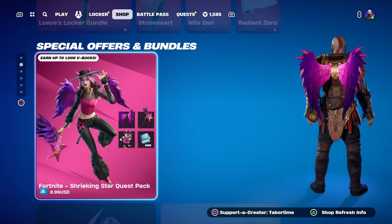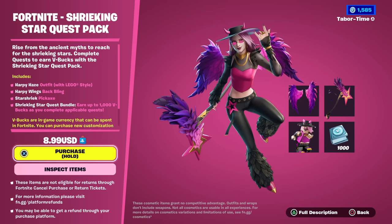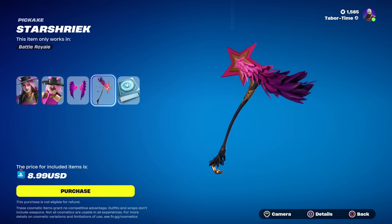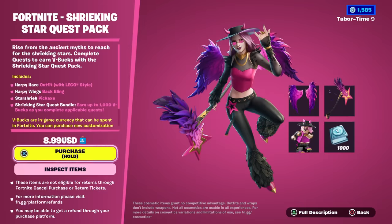Welcome to my Shrieking Star Quest Pack gameplay and review. This is a brand new quest pack costing $8.99 real money. The benefit is you can get up to 1,000 V-Bucks, so at $8.99 it's the same price as buying 1,000 V-Bucks on its own. That means you effectively get a skin, a LEGO style, a back bling, and a pickaxe for free — if you were going to buy V-Bucks anyway. The downfall is you don't get them instantly; you have to complete quests.